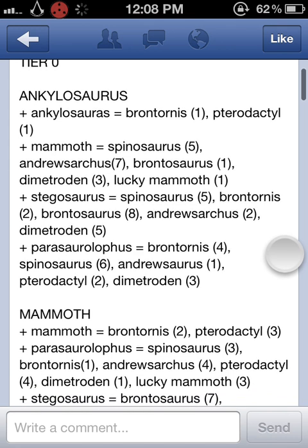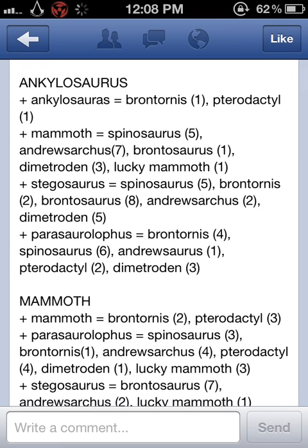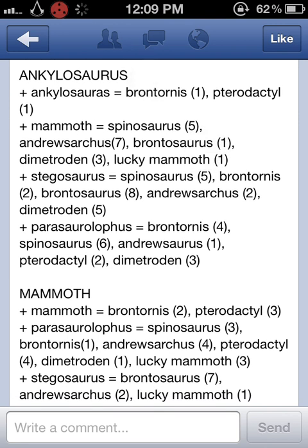I'm going to give you a little heads up on how this works. You start here with the ankylosaurus — ankylosaurus plus an ankylosaurus equals a brontornis once, a pterodactyl once. The numbers in parentheses are how many times that particular dinosaur was received per try of this fusion. Ankylosaurus plus a mammoth equals a spinosaurus five times. Ankylosaurus plus a stegosaurus equals all that. I'll give you time to pause so you can view all of it, because if I read it all to you it would be a very long, very boring video.